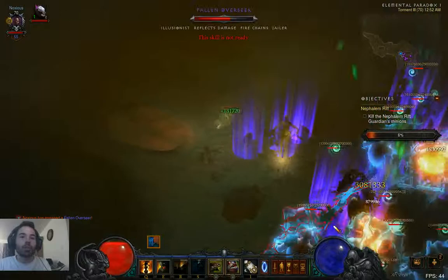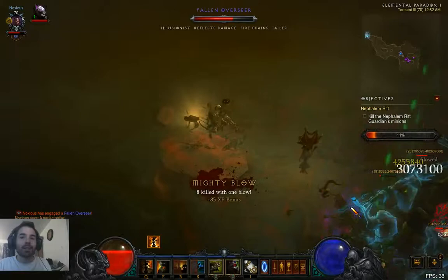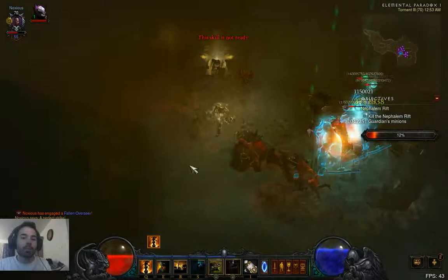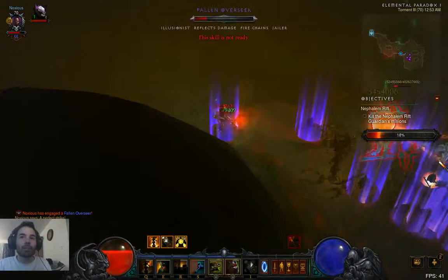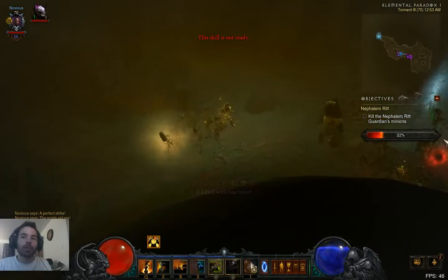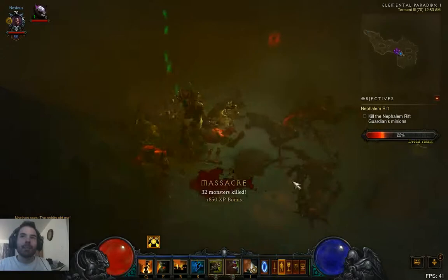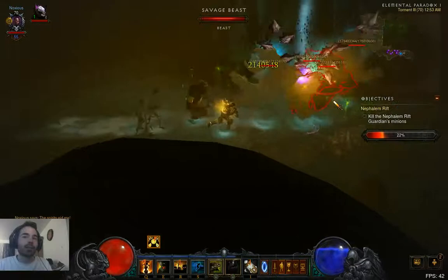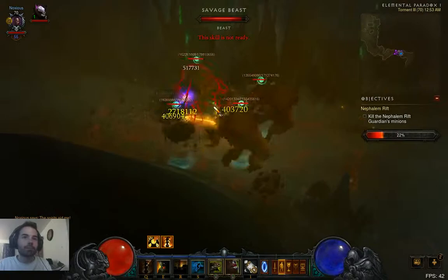Fire Chains, Illusionist, Fire Chains, Jailer — that is one of the worst possible Elite packs we could ever get, because Jailer kills the skeletons. The Fetishes are going to be the bulk of our DPS here, so we're hoping their cooldown comes back fast enough. Pop the Fetishes, Big Bad Voodoo — get in the back and let the Fetishes do their magic. Look at the damage pile up — we're talking about Elites on Torment 3 with tons of health. We use Piranhas to stack enemies on top of each other. Elite pack downed! Fetishes can actually take down an Elite pack on Torment 3 without too much difficulty.